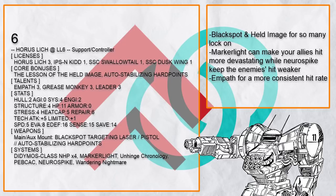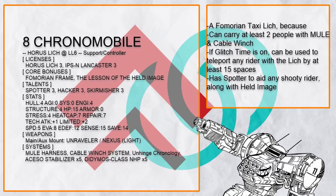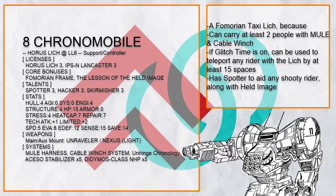Another way to get more lock-on is by using Black Spot Laser. You might also notice that a non-insignificant number of Lich builds have prototype weapons — other than the fact that Lich has only a single weapon mount, prototype weapons are also indestructible, so you will always have spare firepower. Here's something interesting: this is Chrono Mobile, a Formation Taxi Lich. It has Mule Harness, it has Cable Winch, and when you go Glitch Time you can teleport — and if anyone is riding on you, they can come with you, effectively moving them up to 15 spaces.